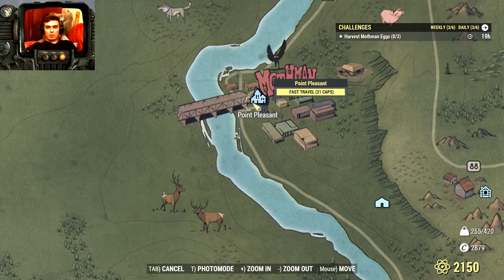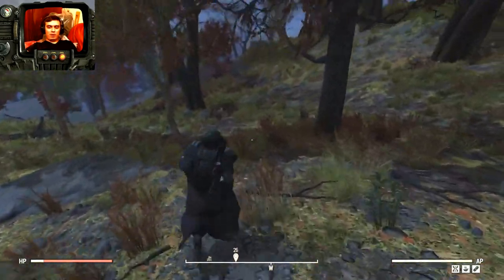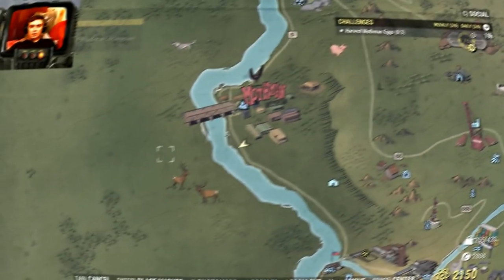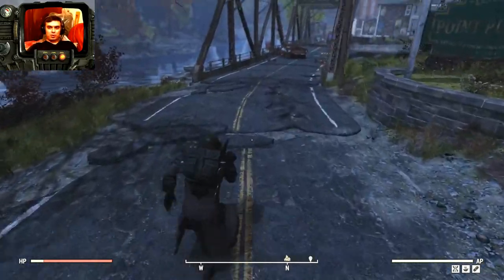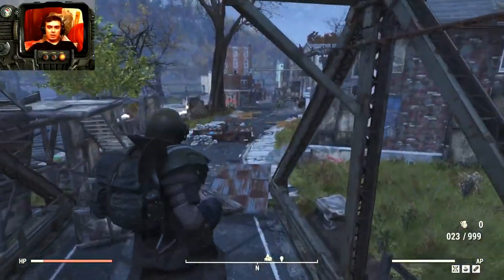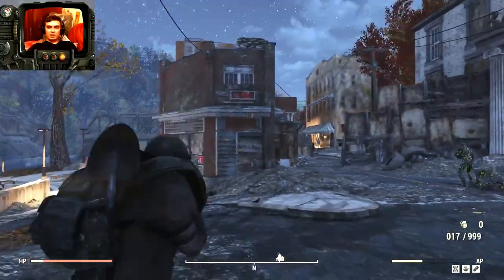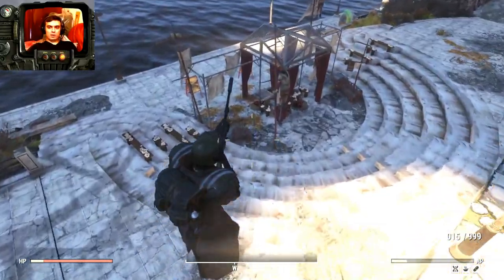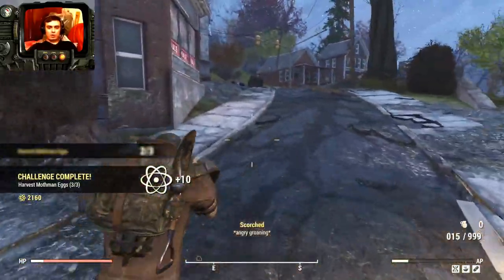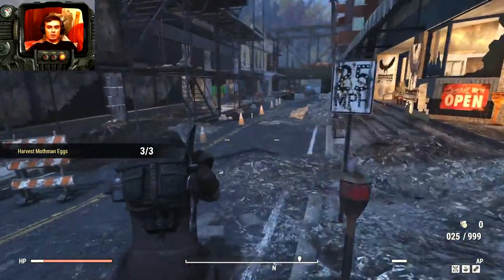The final destination to complete our atoms is Point Plaza, so let's fast travel over there. Once you fast travel to Point Plaza, run straight past the bridge. You can find some mothman eggs right here — that's one, two, and three. If someone already looted that place, you can go to another location nearby where there are also a lot of eggs.